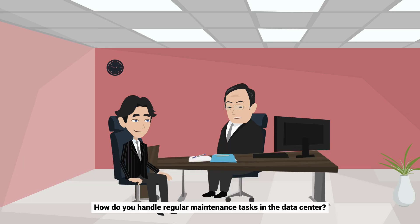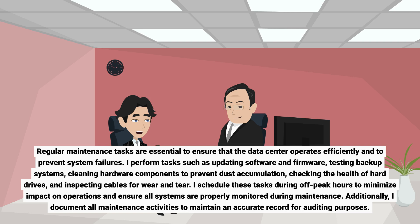How do you handle regular maintenance tasks in the data center? Regular maintenance tasks are essential to ensure that the data center operates efficiently and to prevent system failures. I perform tasks such as updating software and firmware, testing backup systems, cleaning hardware components to prevent dust accumulation, checking the health of hard drives, and inspecting cables for wear and tear. I schedule these tasks during off-peak hours to minimize impact on operations and ensure all systems are properly monitored during maintenance. Additionally, I document all maintenance activities to maintain an accurate record for auditing purposes.